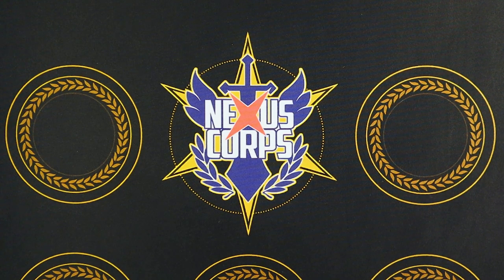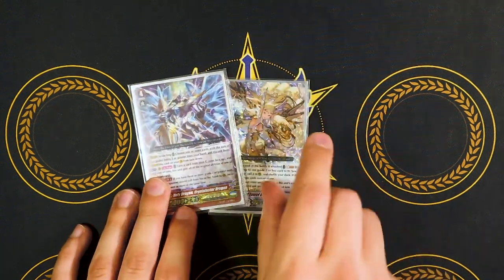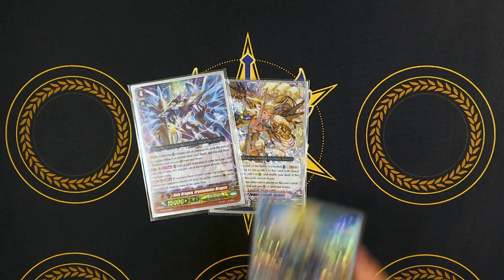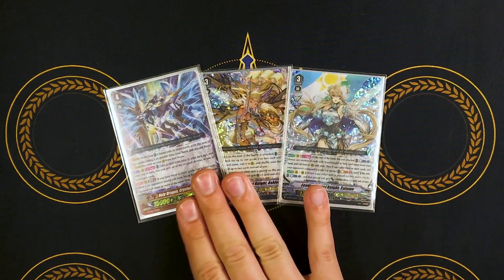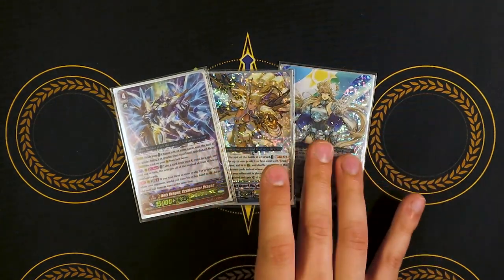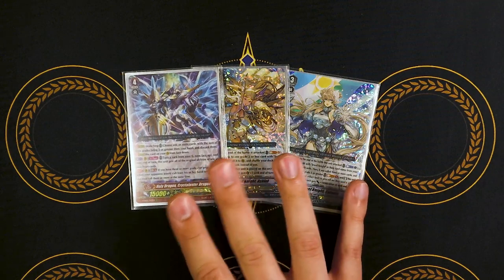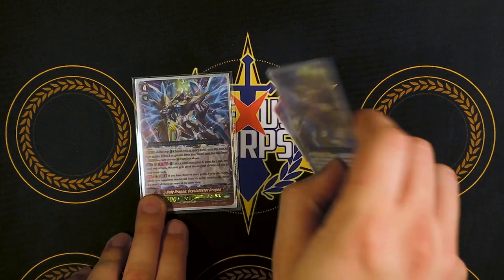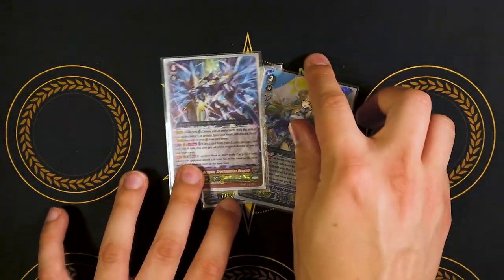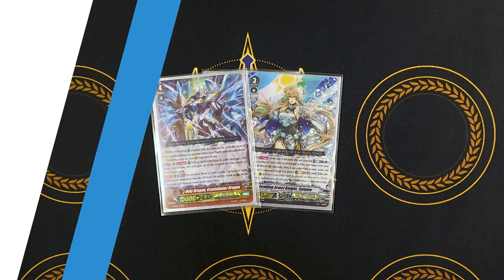That's pretty much it for the deck profile. This deck is just really, really wacky in practice, just because Crystal Luster exists and it can copy Salome's skill and even copy Ashley's skill. I've been having a lot of fun with this deck. My one gripe is that Crystal Lusters are so hard to find and the set's out of print, so they're just really expensive. But if Bushiroad's listening, please reprint all of the Premium Collection 2019 and 2020 stuff, because we want to get more players playing Premium without them having to spend $300 to $400 to build a deck. That's pretty much it for the deck profile. You guys will hopefully be seeing games of this in the near future. I'm Richard, and I'll see you on the next one. Bye.